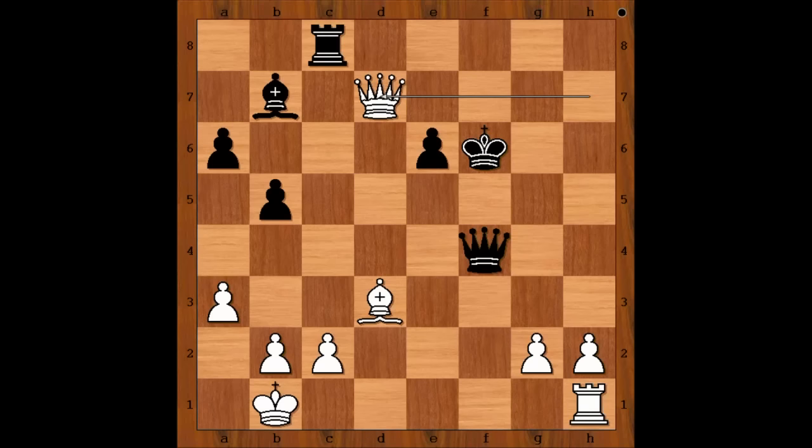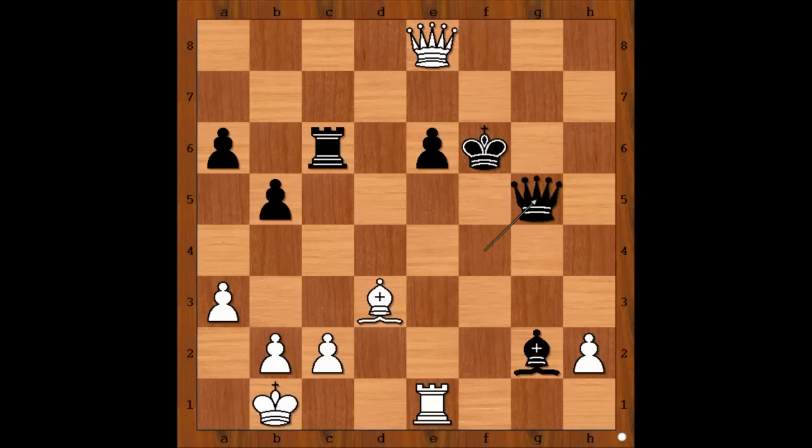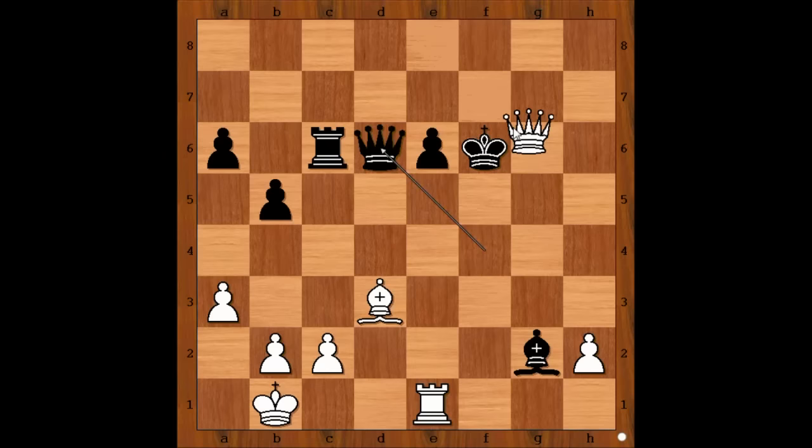One possible line goes like this: saving the bishop and queen by playing bishop takes on g2, preventing rook to f1. Then rook to e1 threatening queen, or rook takes on e6 defending. Queen to e8 — black's biggest problem is his exposed king. For example, if queen goes to g5 there is checkmate. If queen goes to d6, then check, and after king to e7, queen takes bishop — and we can stop here.